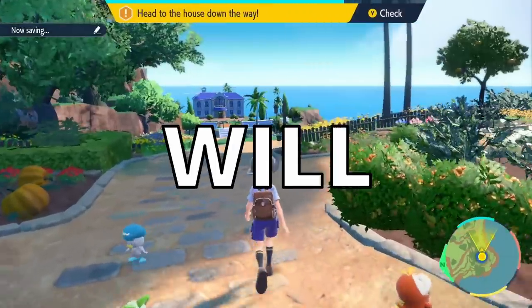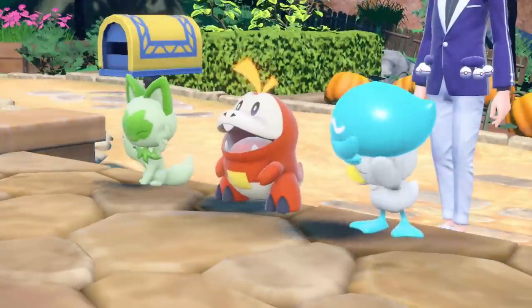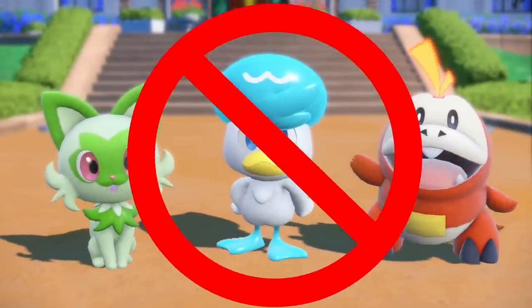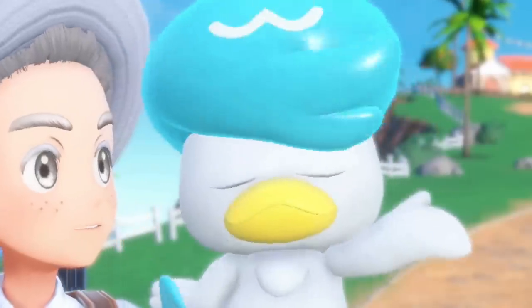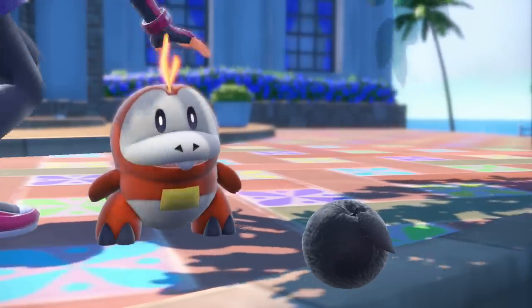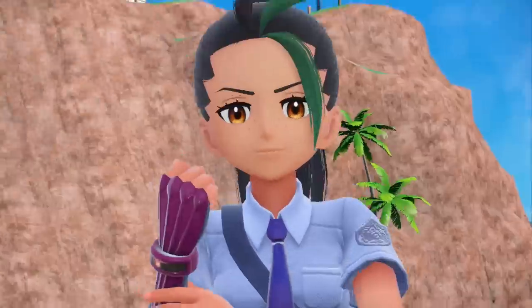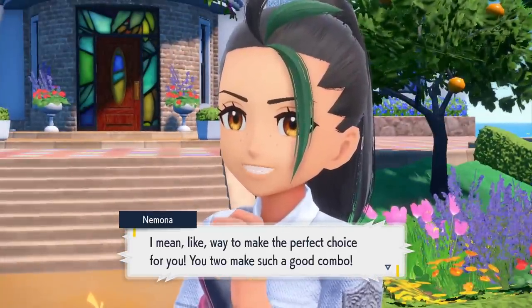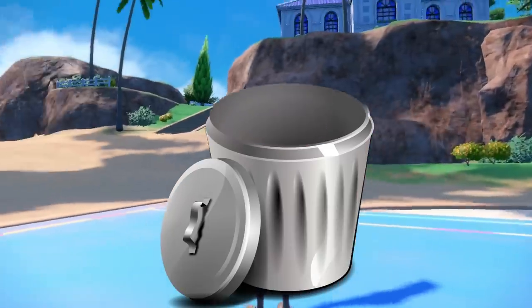Now, I know what you're thinking. Who will be our starter? None of these losers are or will become a Steel-type, so any of them will do, right? Wrong! The correct choice is Quaxly. And not because this little guy is so adorable, but because it gives Nemona the Fighting-type Fuecoco, actually making her somewhat of a threat in some of the fights.